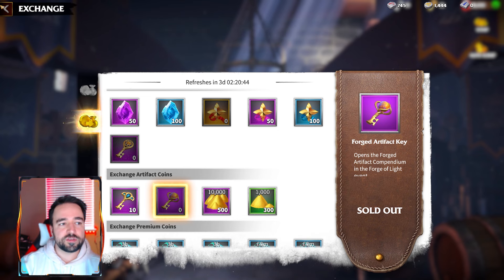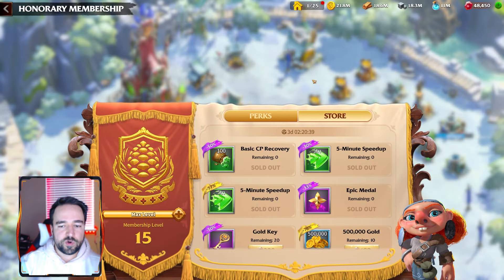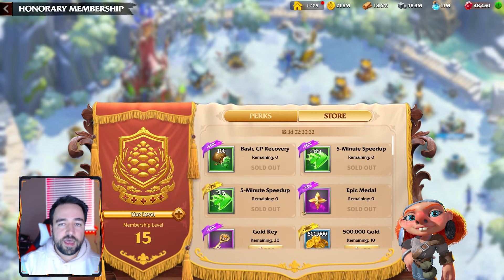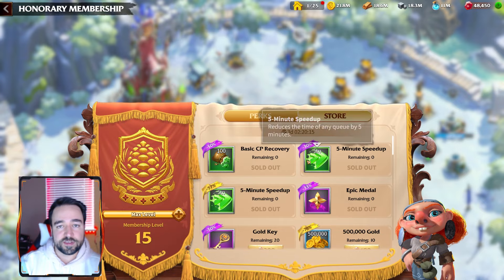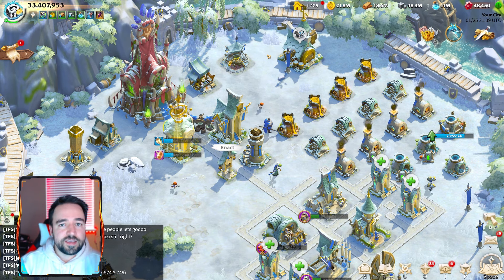The same can be said about the VIP store — it resets in three days, so make sure to empty it of everything high-value you're going to buy. If the season resets, there will be a brand new store as the season starts. These reset every week and having an extra free reset with new season items can give you quite a big boost, as the VIP store has very high-value stuff. Just watch out for that.